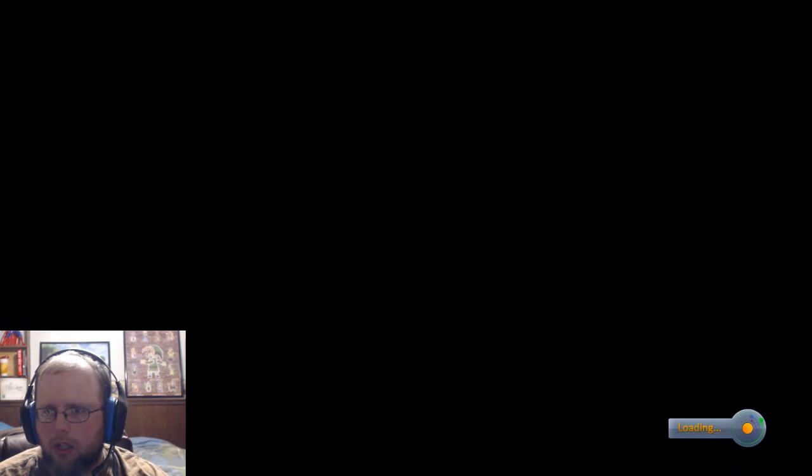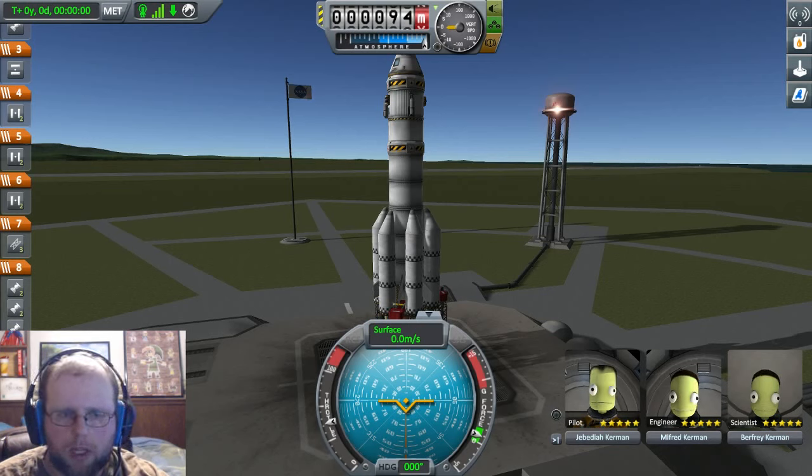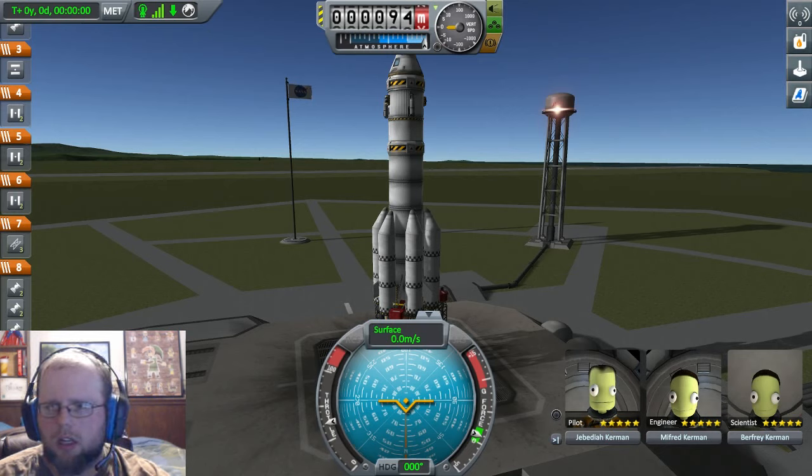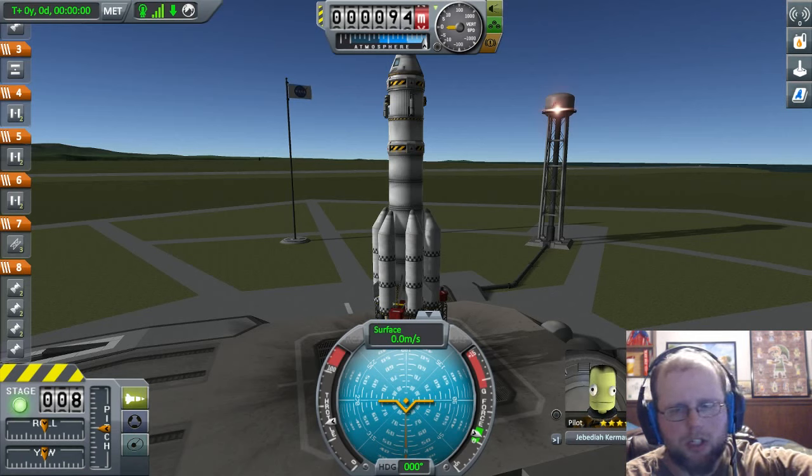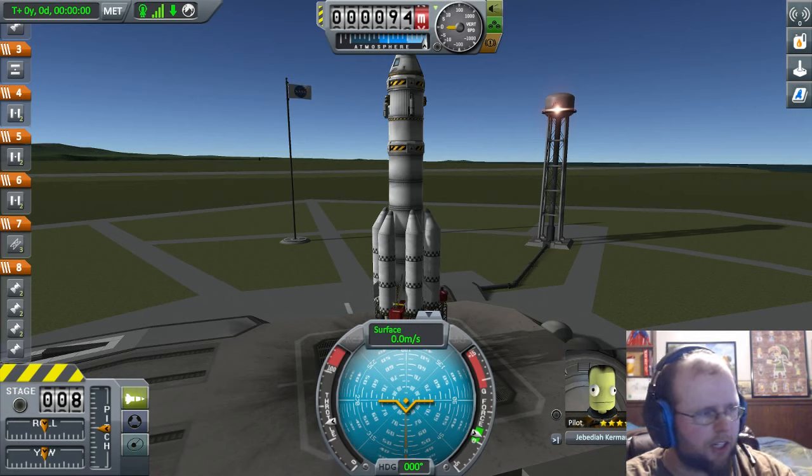We should be good to go here. I should be doing much better than last time because I've learned different things. One of the main problems we had was the lock was on the stages. You can see right here - let me move my webcam real quick. This stage light on the bottom left is blinking green. It was purple the entire time, which means it's locked. So we should be okay now.